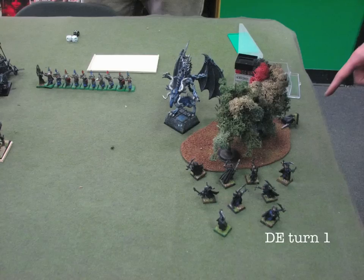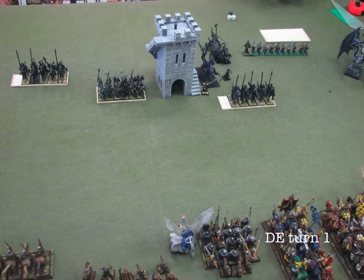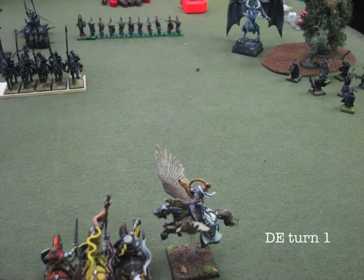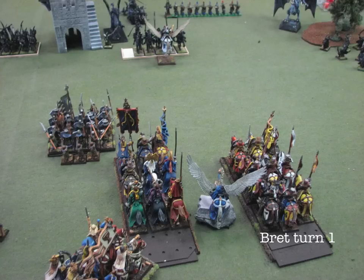Turn one: he swings his Dragon from the middle over closer to my flank, moves the Assassin with the Shades up, and otherwise moves up. He uses his Dark Riders to kill a Fast Cav, then takes his Crossbowman Dark Riders on this side, and the Shades and the Assassin, and kills two of my Pegasus Knights. Luckily, they pass a panic test.